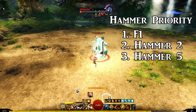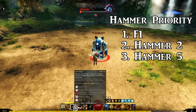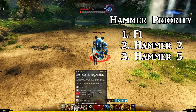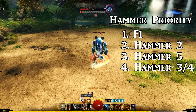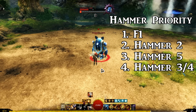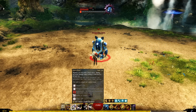Then you want to recharge Hammer 2 with your Hammer 5 and use Hammer 2 again. Do not use Hammer 5 if Hammer 2 is going to be off cooldown in a couple of seconds, but if you're going to swap out of your weapon set anyway you might as well use it. Use Hammer 3 and 4 if you're still waiting for your weapon swap, but since this is the very beginning of the rotation you can just swap out as soon as you use your Hammer 2, 5, and 2 combo.